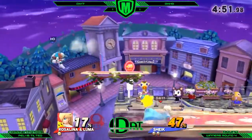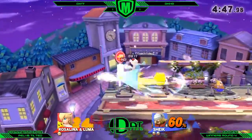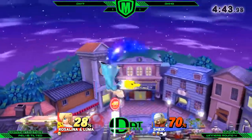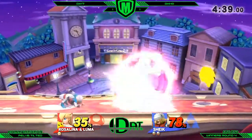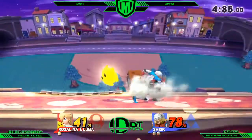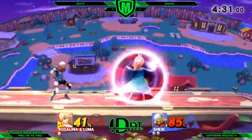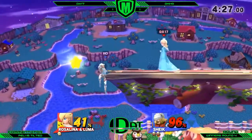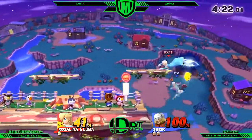Jackie sees past the Luma but doesn't really get the damage he wants. Good tech from Jackie — because most people in that situation would think they're going to get spiked, but the Luma there can just screw you over. Good awareness from Jackie for reading that. Once Luma takes that hit, space-falling into Rosa's shield is going to get rid of the Luma. That's what makes Rosa a little bit more difficult to play — in situations where other characters can shield for free, you can't really as Rosa because you risk losing the Luma. That's essentially why you have to keep the Luma.